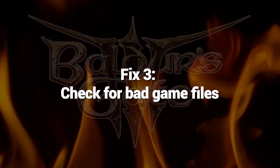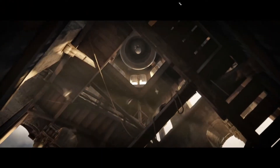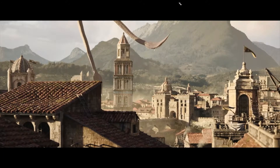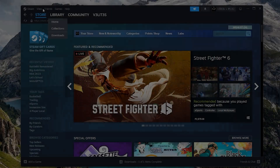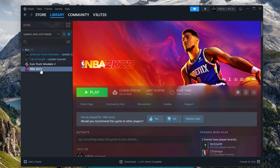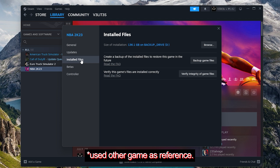Fix 3: Check for Bad Game Files. Verifying game file integrity ensures that all necessary game files are intact and correctly installed. This process helps resolve launch issues in Baldur's Gate 3 by identifying and repairing any corrupted or missing files, allowing the game to start properly. It's a crucial troubleshooting step that ensures the game's integrity, potentially resolving conflicts and errors that could prevent the game from launching successfully.